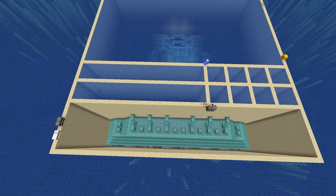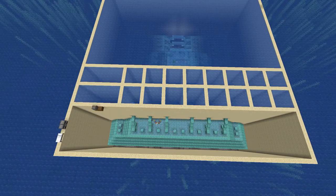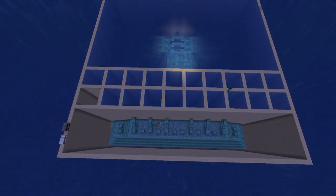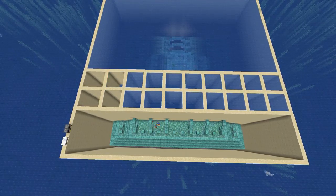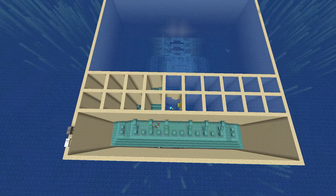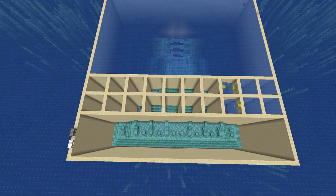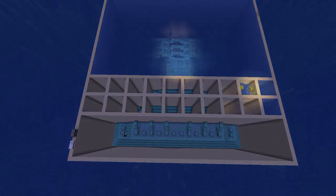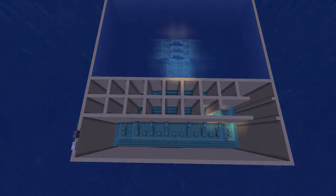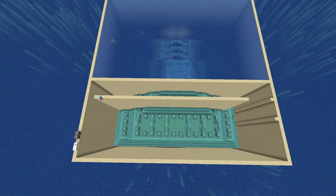Basically what I found the easiest way to place the sand here is using this little contraption that pushes sand forward for 12 blocks and then you have to move it. Occasionally you get interrupted by guardians, and you can help this with an invisibility potion if it gets too much.